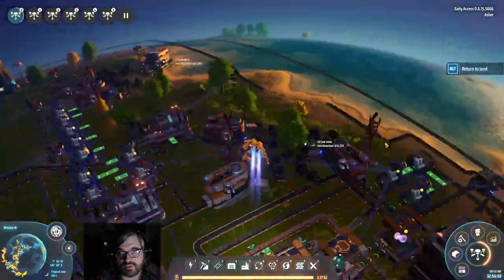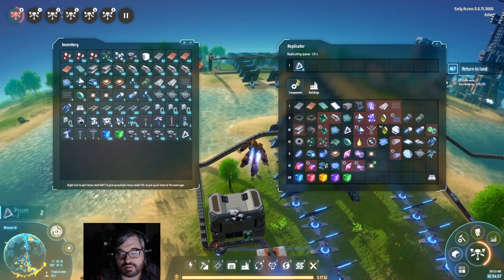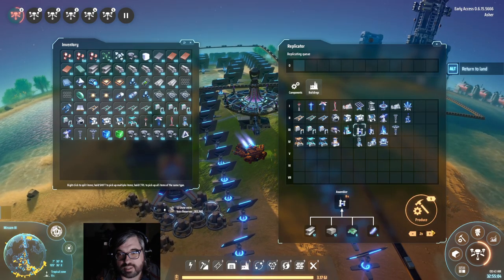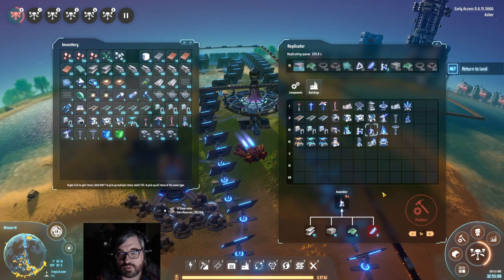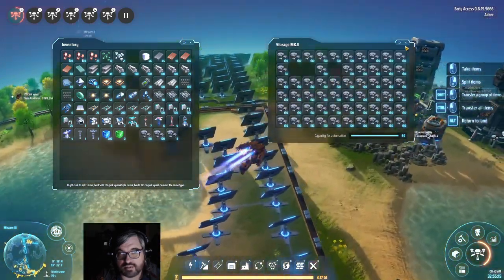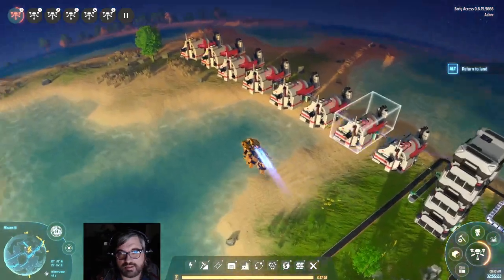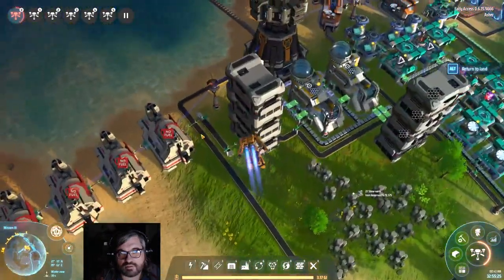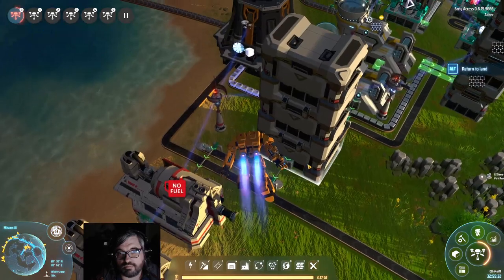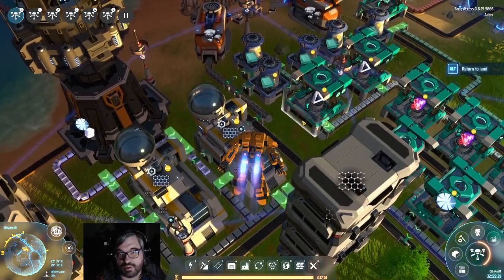I need to pick up some more stone. Let me do a refinery — oil extractor, let's build four of them. All I'm trying to do here first is just raise up the hydrogen count. Over here I'm actually burning excess hydrogen when I get it — that's probably not the best plan, but this whole thing is backed up right now. I don't have any use for this graphene.